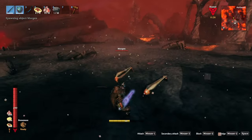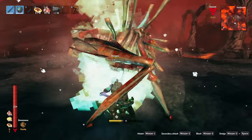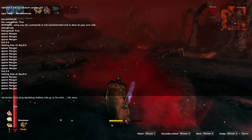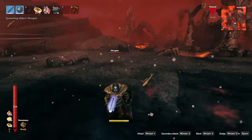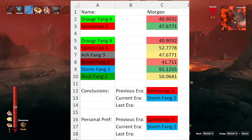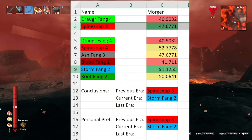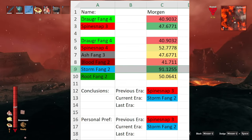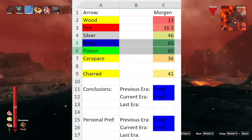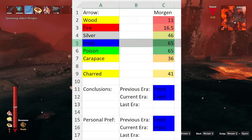Also something to note is that this Eldritch Abomination seems to be vulnerable when first coming out of the ground, and seems to only attack if the player is directly in front of them. Since he turns relatively slowly, you can quite easily stay behind or to the side of him and be completely safe. When it comes to bows, the Spinesnap is your best option early on, but you should switch to a Stormfang as soon as possible. Frost and Poison Arrows share the highest damage, but I'd highly recommend the Frost, as you always want your enemies to be as slow as possible.